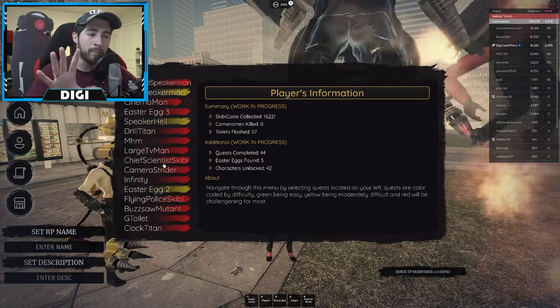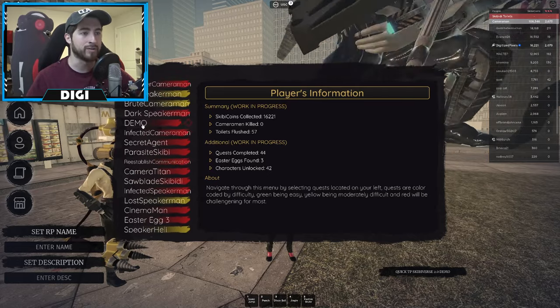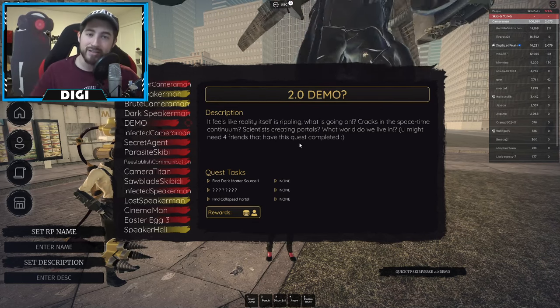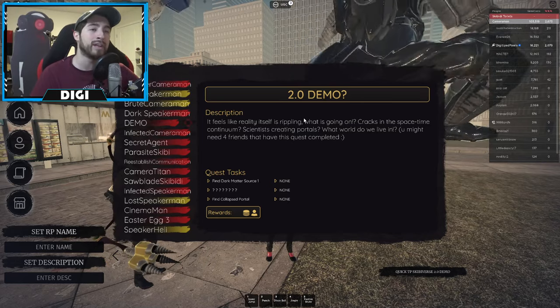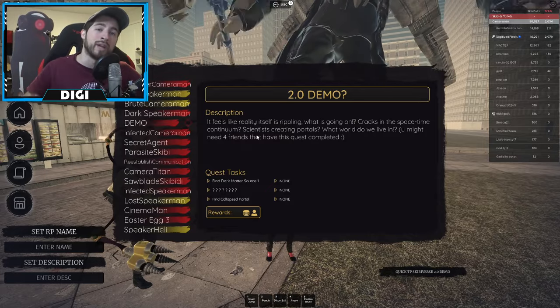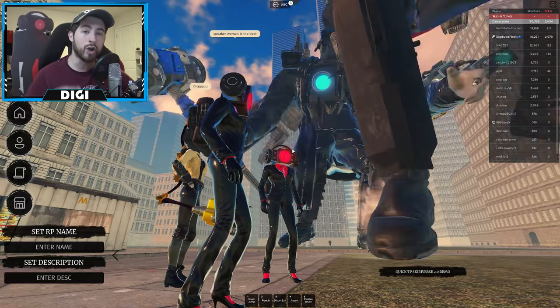That means in Skippy Verse 1.0 you need to have the demo quest completed. You need to complete this to gain access to Skippy Verse 2.0 Demo. That's right, the quest is in the Skippy Verse 2.0 Demo.